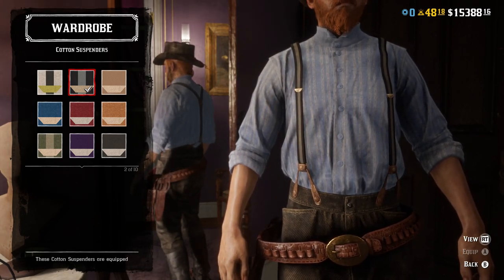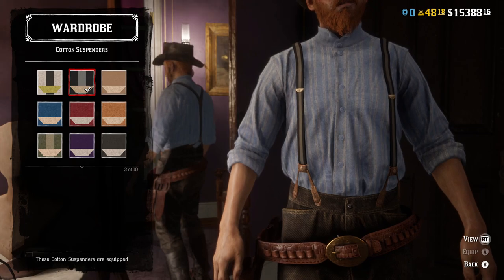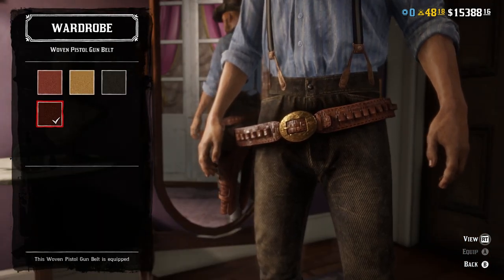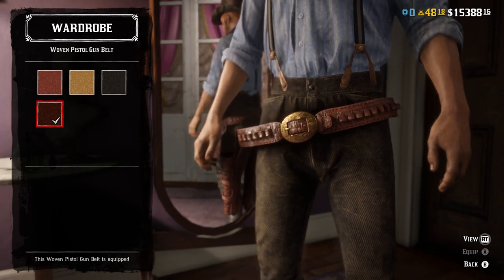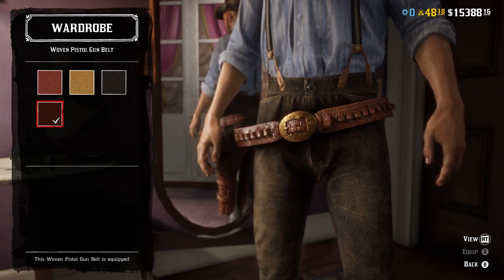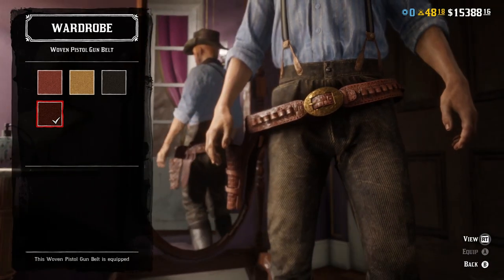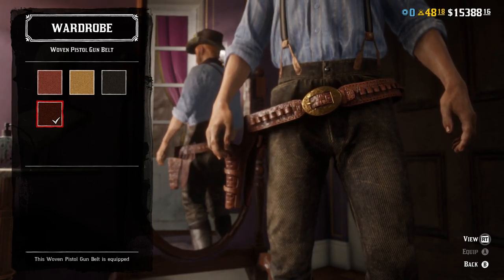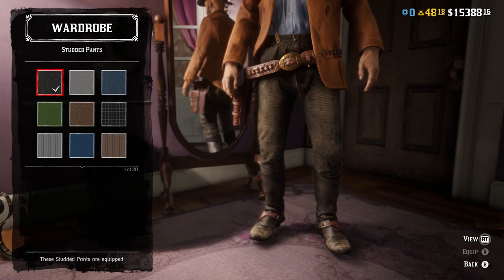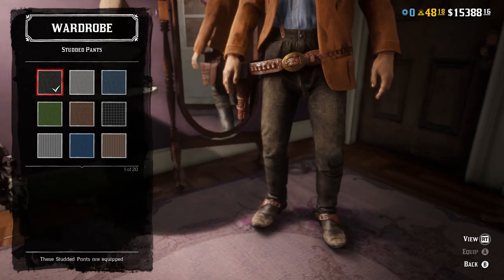The suspenders aren't perfect — in the game his have yellow in the middle and blue on the outside — but this is the closest I could find. For belt and weapon equipment, he only wears one gun; he's not a fancy two-handgun kind of guy. This belt buckle actually matches what he has in the game, so I went with the dark brown woven pistol gun belt. For pants, I went with the first stud pants in the black variant — I think they look the most like what he wears in the game.